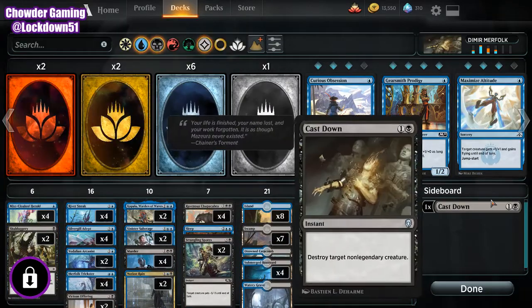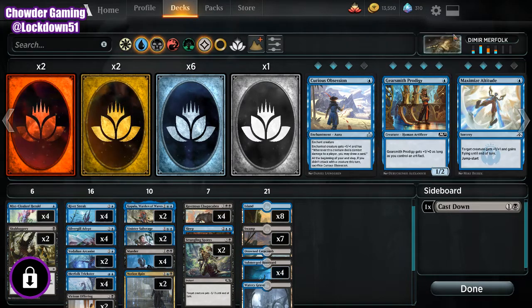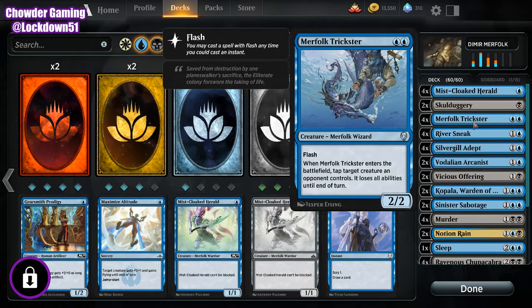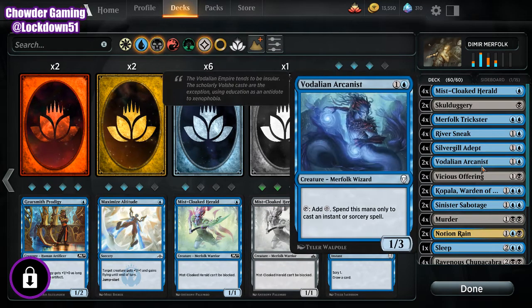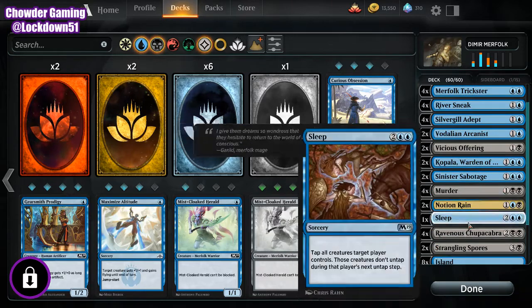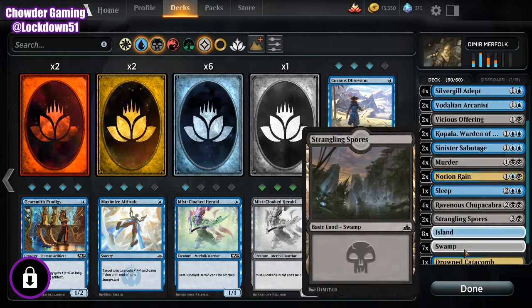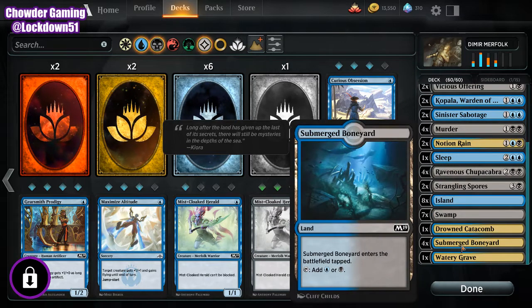So, what we got in the deck — sideboard isn't really set up right now. Four Miscloak Heralds, two Skullduggeries. We got Tricksters, a playset of Sneaks, a playset of Adepts, two Arcanists — I may cut him because I'm looking to cut back on some blue. I'll take him out and replace him with some removal. Basically it's just Removal and Merfolk. We got two Vicious Offerings, two Copalas, two Sinister Sabotages, a full set of Murder, two Notion Rains, one Sleep — I had two but I added a fourth Chupacabra, which I think will be a little better for the creature side. We've got a full playset of Chupes, two Strangling Spores, eight Islands, seven Swamps, a Drowned Catacomb, Boneyard, and Watery Grave.